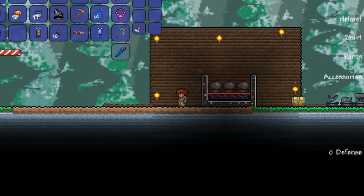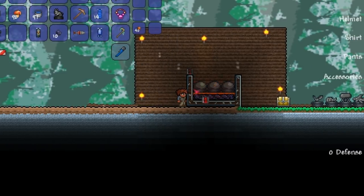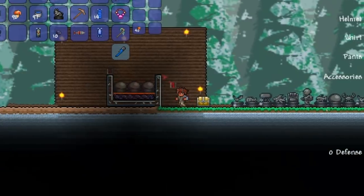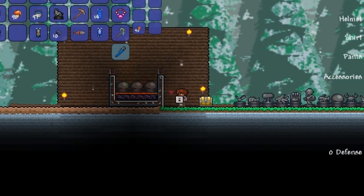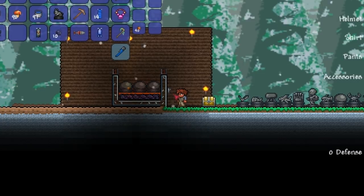The next thing we're going to do is place the one-second timers on the top of each prong, on top of the building blocks. And we're going to place the switch just anywhere on the glass surface.